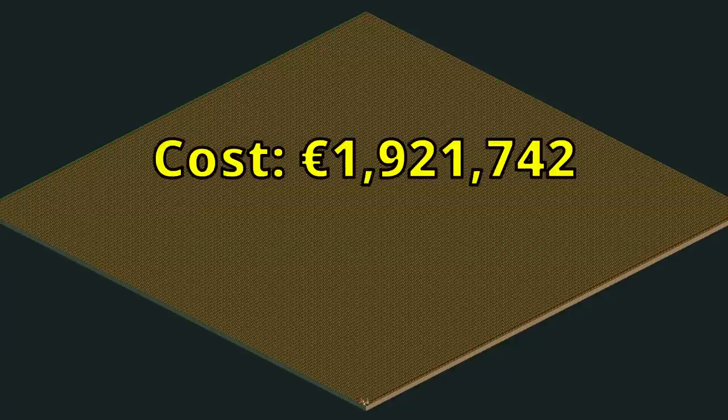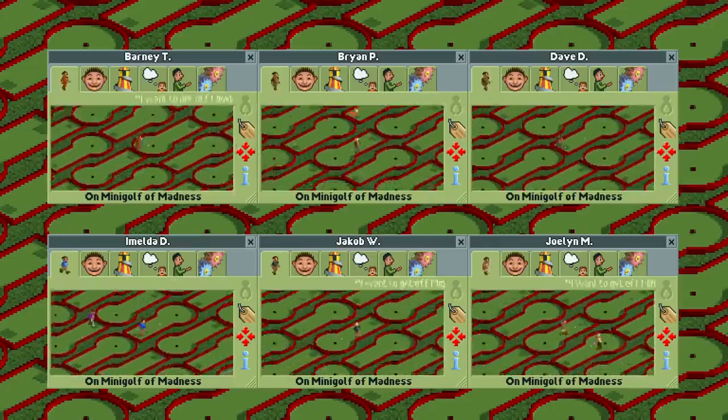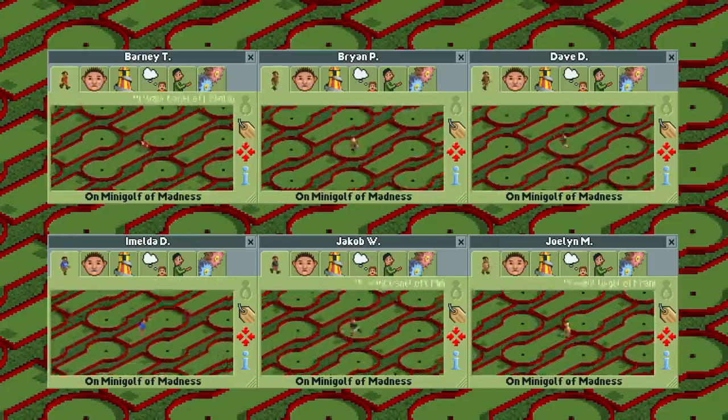If you want to pull a Phineas and Ferb and build it in your backyard, it is yours for slightly less than 2 million bucks, which isn't all that much actually. You do need a big yard, as the size is about 1000 by 1000 meters, or 1 square kilometer. After you've built it, you can sit back, relax, and watch the people who play it slowly go insane.